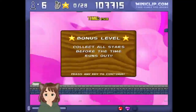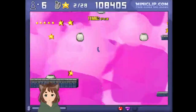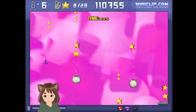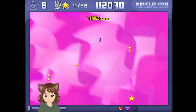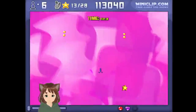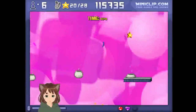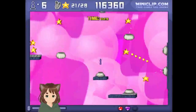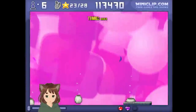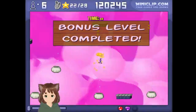Bonus level — World 3-5. We are going to be flying. Try not to fall off — that's the main challenge. Stars. Another one. Some more stars. Four. There we go. Let's get the one down here. Really high. There's another one. And we are here — that's it. Awesome.